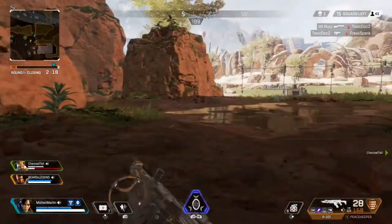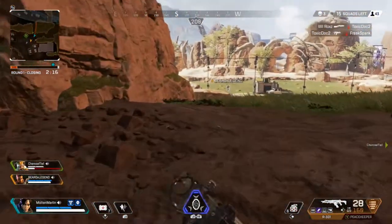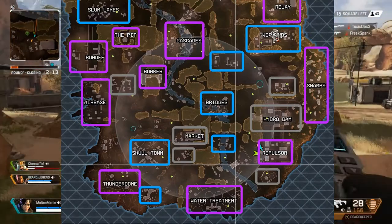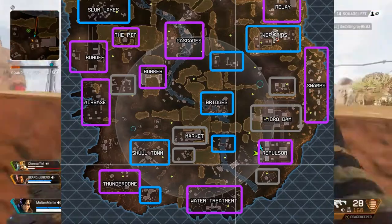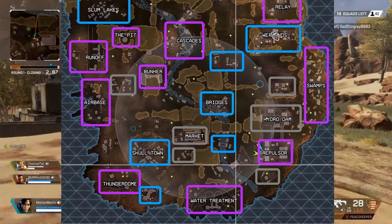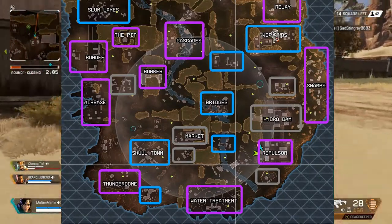The map is split into 3 tiers of loot. High tier loot includes: Artillery, Relay, Swamps, Repulsor, Water Treatment, Thunder Dome, Airbase, Runoff Bunker, The Pit, and The Cascades.